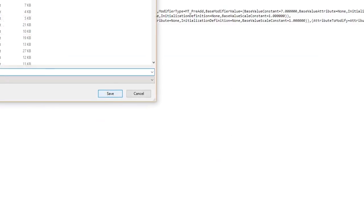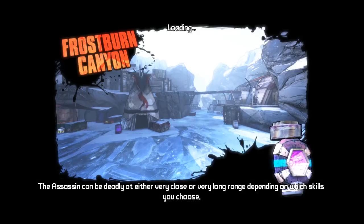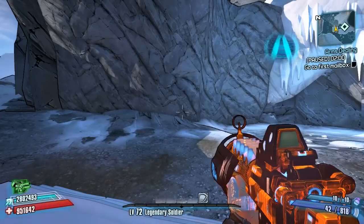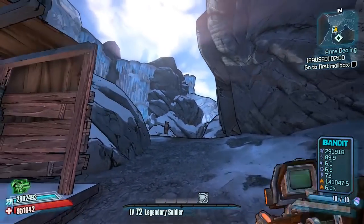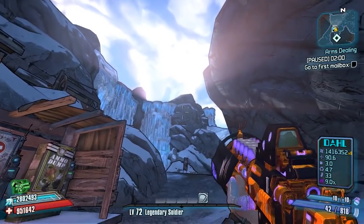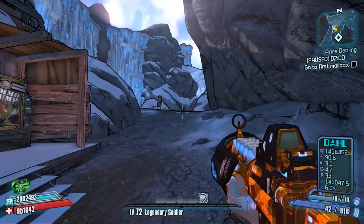After you click it, go to the raw tab and save as — save it into your Borderlands 2 binaries folder. Remember what you've saved it as, then come into the game, open the console command menu, and execute it. That will change your Bearcat into the Firecracker.